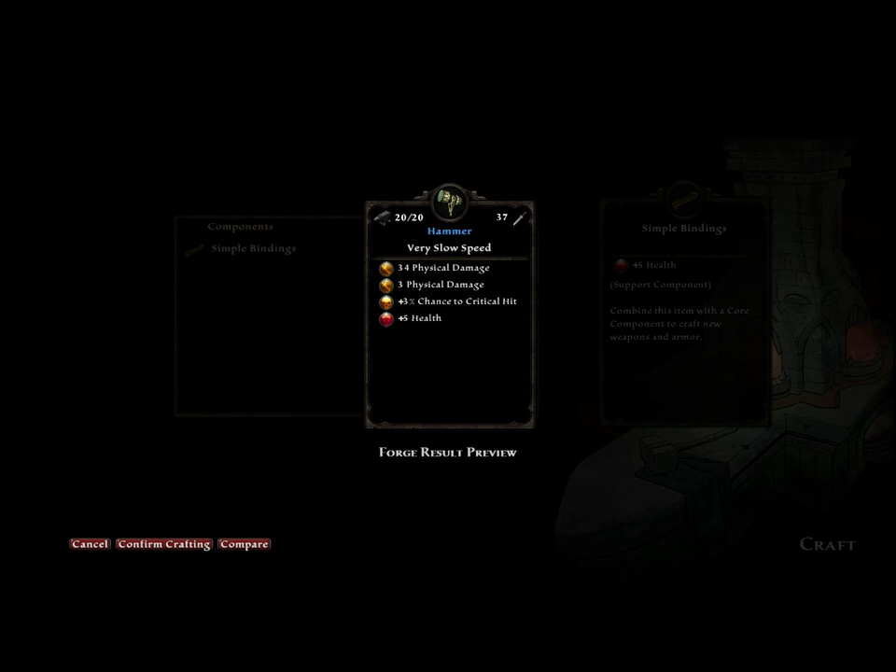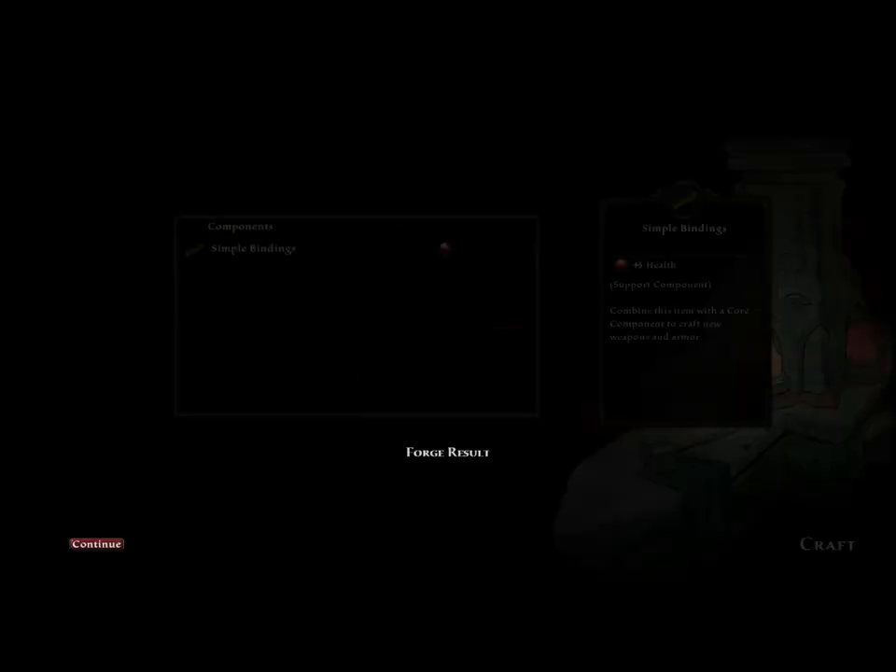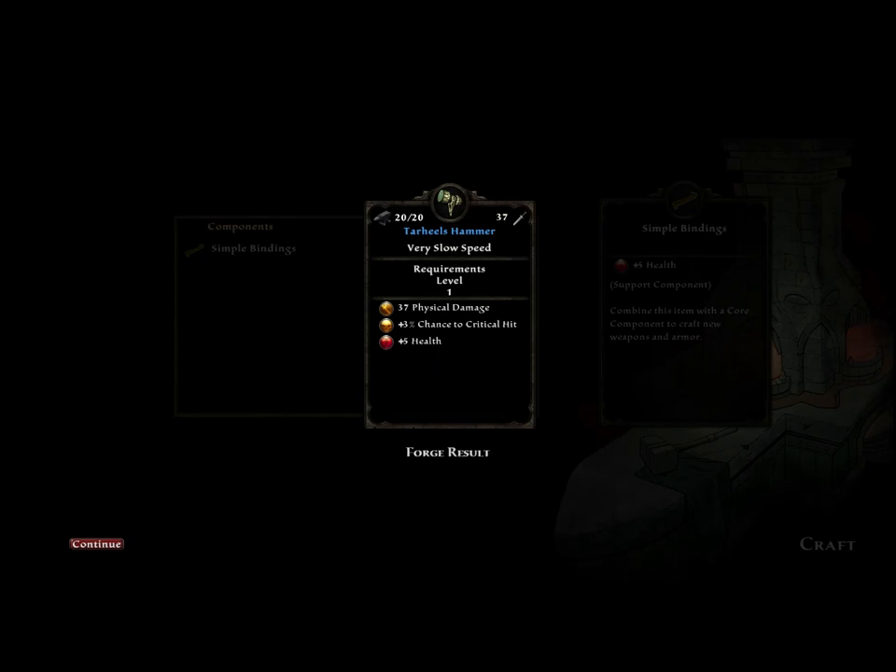So here you can see what your weapon is going to be. It's a blue hammer, very slow speed. And with all the stuff that we just got, you can compare it to what you currently have equipped and see how it compares. And then you go ahead and craft it. And then you get to name it. So we'll have Tar Heel's hammer. And now we have a new blue hammer.